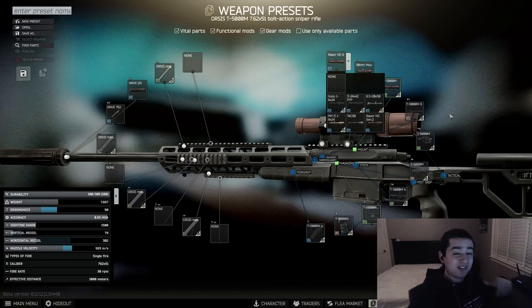Next up is the T5000. This one might surprise you, but this is what I used to get all my Shoreline kills. This bolt action feels really good to me. As long as you've got a suppressor and some sort of scope like a Razor or Voodoo, you'll have great success with this as well. This build comes in around 220,000 rubles, which is quite expensive, but if you've got the cash and love bolt action rifles, I highly recommend it.